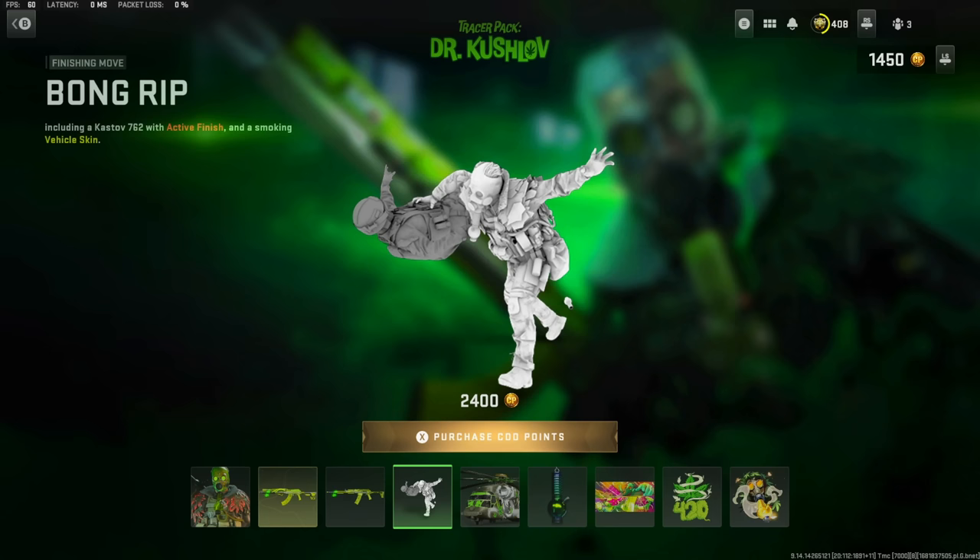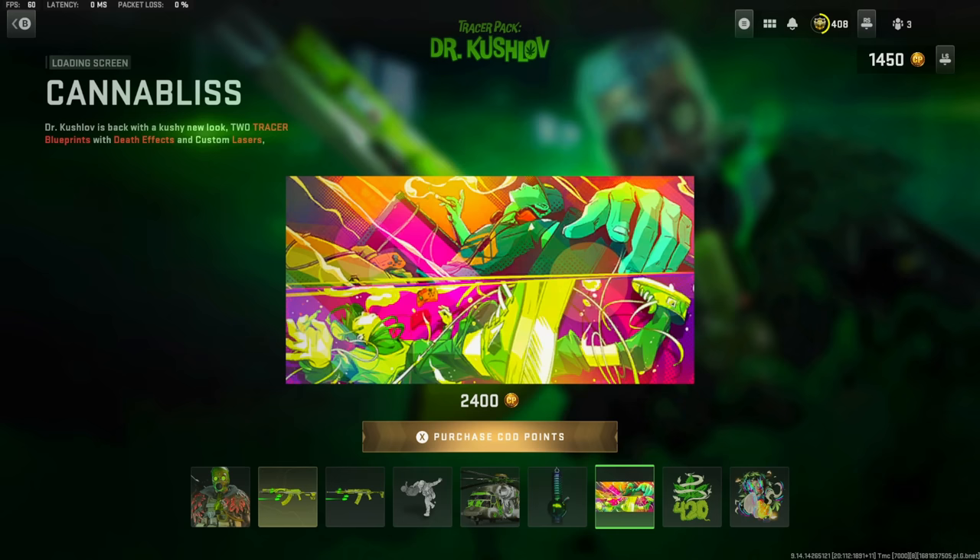Here's the execution — it's the bong rip. You drop a bong or a pipe on the ground and then smack them on it. There are different variations of that execution: one for a player that's laying down, and one for a player that's already downed. The rest of the stuff in this bundle is just pure cosmetic — blaze it up, 420 vibes.